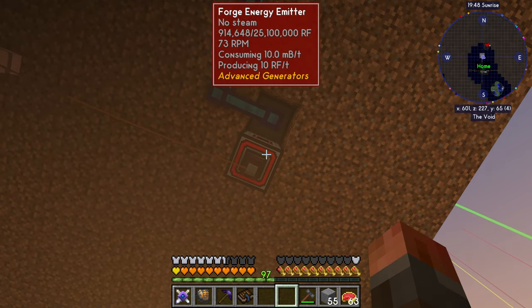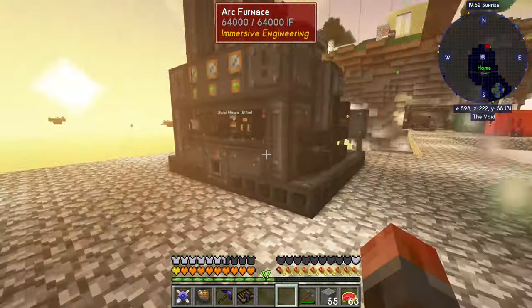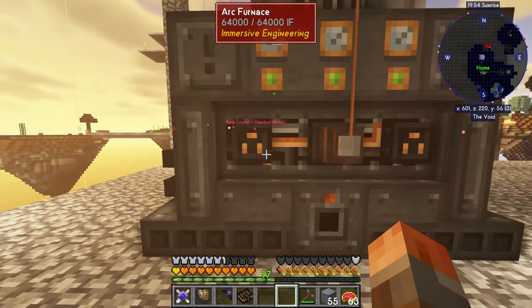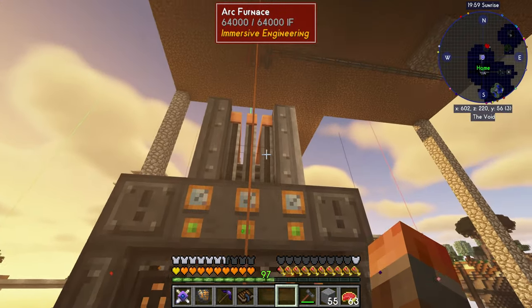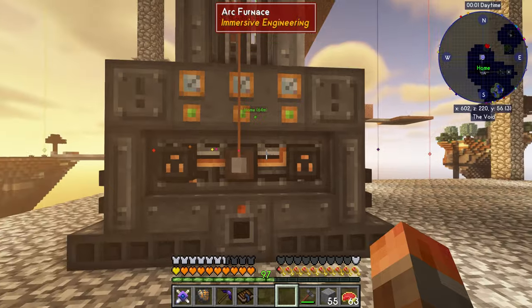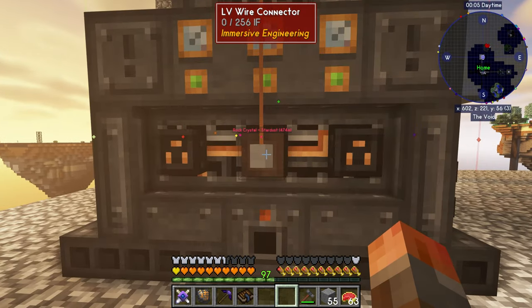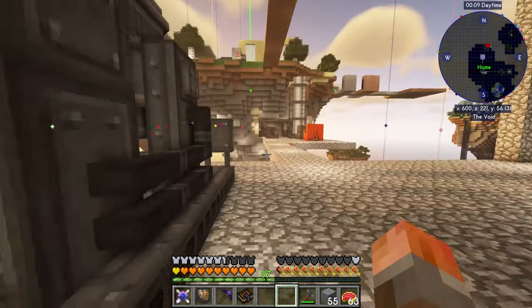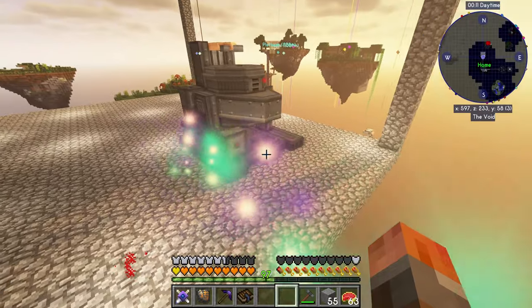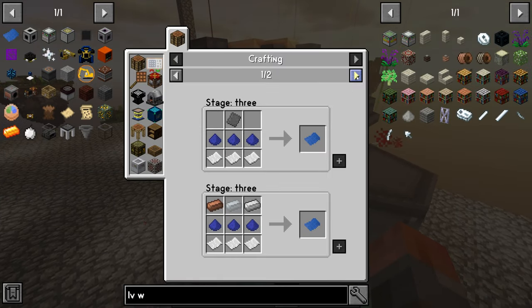I did a quick test using LV connection — there's not really enough for an arc furnace but it does actually connect just fine straight to the forge energy emitter. You can see this thing is building up power and outputting. There are three connectors on the back side of this thing. You can't go through the connector because that's only a one-to-one connection, so you have to have three independent things to a relay. We need to make electrodes, and electrodes aren't terribly hard to make.